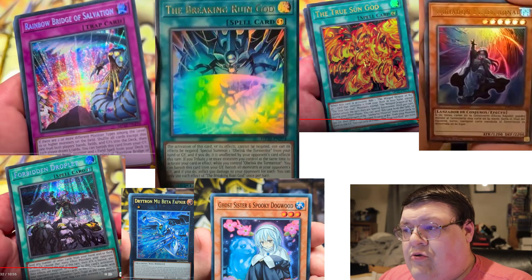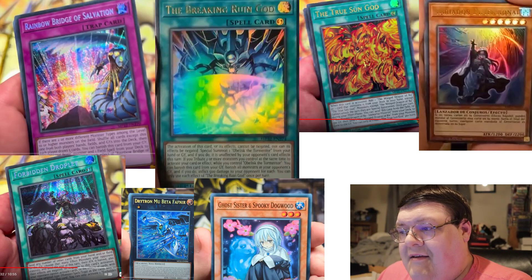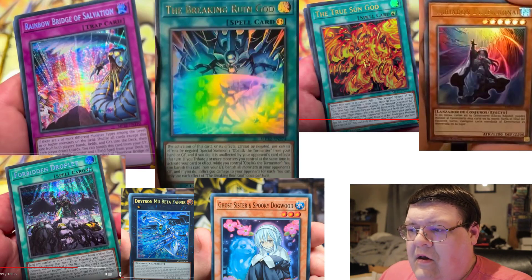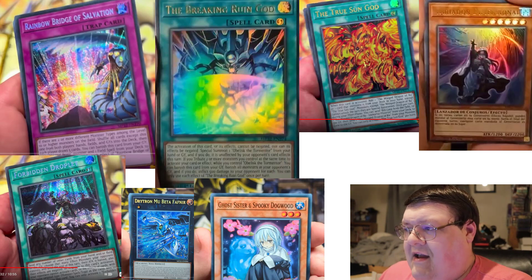Then we got the Breaking Ruin God. The activation of this card's effects cannot be negated. Special Summon Obelisk from your hand or graveyard, and if you do, it is unaffected by your opponent's card effects this turn. It would tribute two or more monsters you control at the same time to activate your card or effect. While you control a Bliss of Torment, you can banish this card from the graveyard to banish all monsters in your opponent's graveyard and inflict 500 damage to your opponent for each. Amazing value for this.